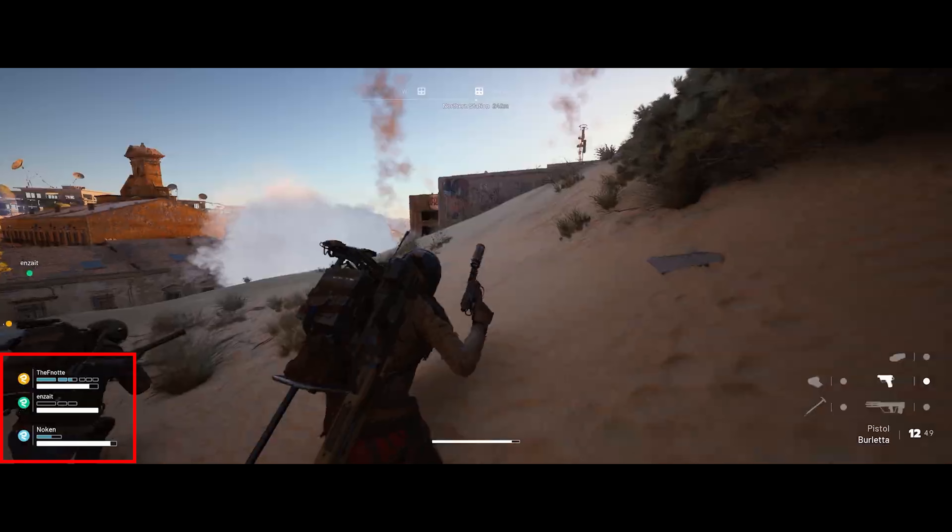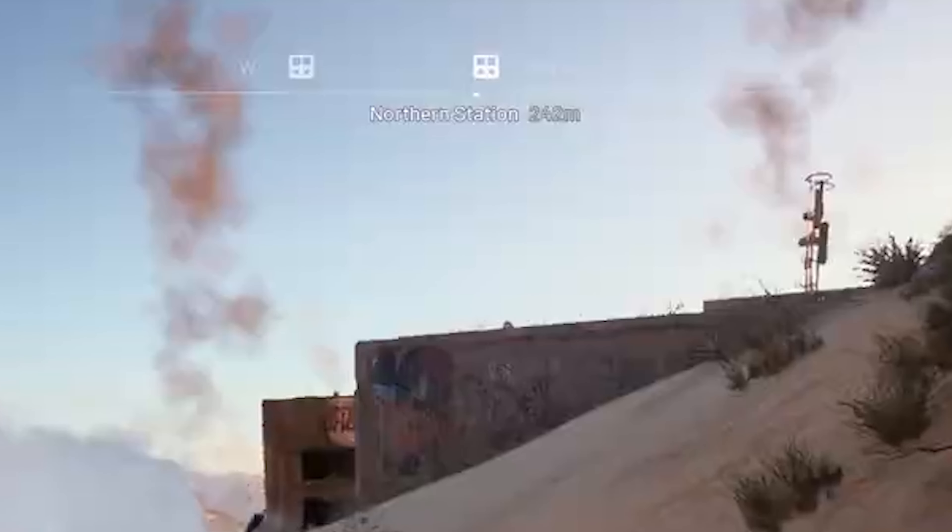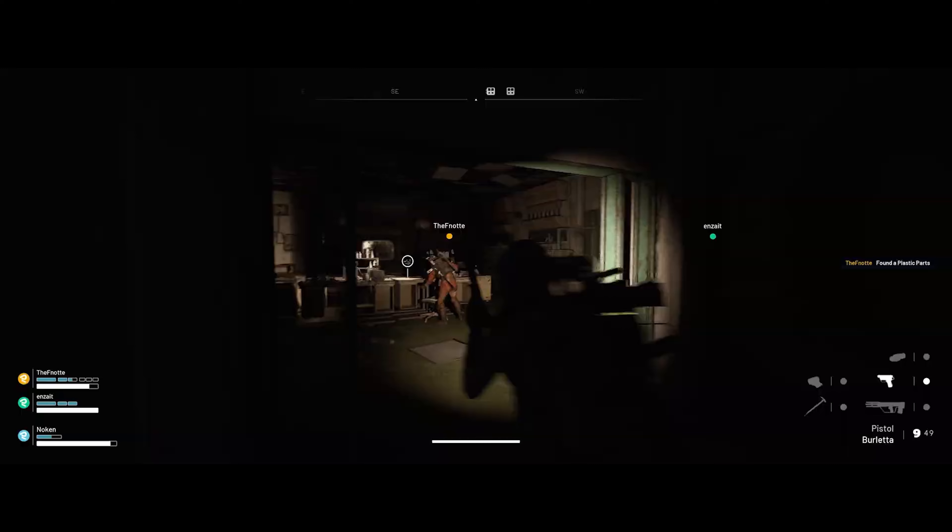All members of the squad appear to have taken some damage to their armor. In front of us it looks like a smoke grenade has been set off which looks like it covers a decent area and provides substantial cover. At the top of the screen one of those train symbols on the compass is showing that they represent Northern Station which is about 240 meters away. Then we get just a couple of frames in the dark interior showing our teammate has found some loot described as plastic parts, and it looks like we'll see these little circles to indicate loot when we're close enough to it.